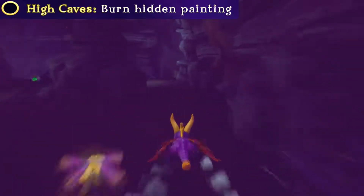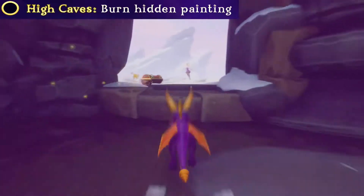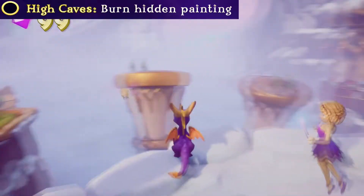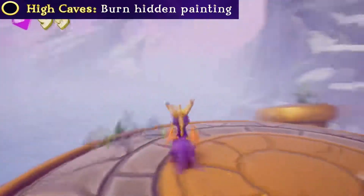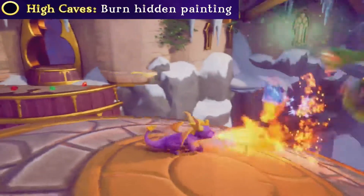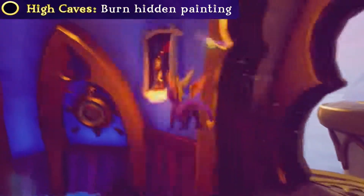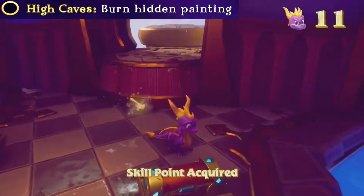For the skill point, which we're heading for now, we need to get the hidden painting - really not that difficult. You just want to come over to where this fairy gave you superflame and hop onto these druid platforms. Just wait for it to start coming back, head on over, kill the druid to stop the platform from moving, kill this druid, and the hidden painting is right here. Just jump up and burn it - like so. Skill point acquired.